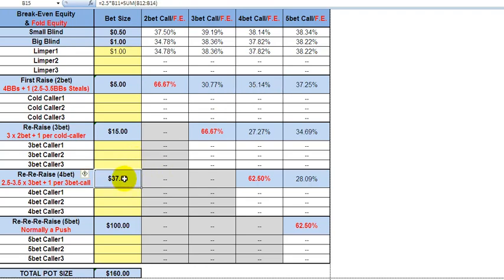Now, this guy that makes it 37 — in our example, let's put our caller back in there, our cold caller — and somebody behind him says he's done with this, we're going to play for stacks. He pushes over the top for 100. Total pot size is now 182.50, and this guy makes a five-bet push all in.